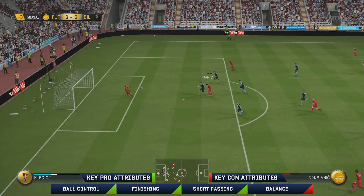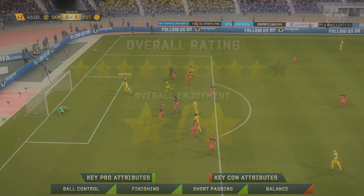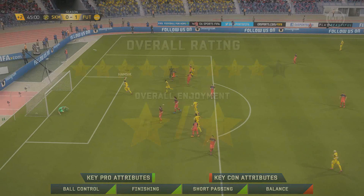I'm going to give Hamsik a 9 out of 10 because he is still a very good card. For 55,000 coins you're going to have someone who can hold up play and link everybody up, and he's got a good shot as well. Overall enjoyment: 4 out of 5. If you enjoyed please drop a like, and I'll see you later today for the Pianich review — thanks for watching, peace.